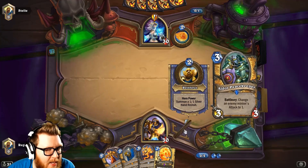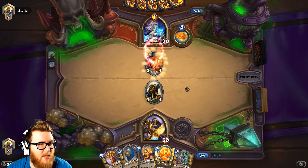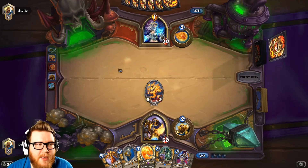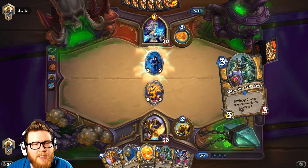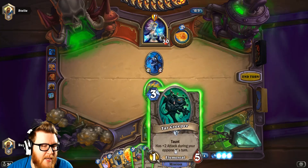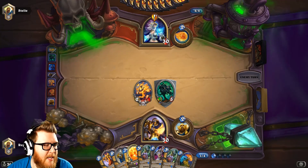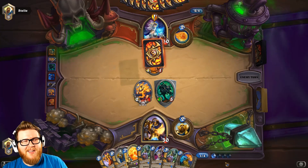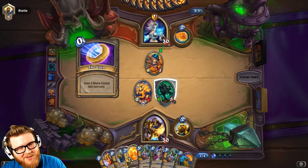We need to kill this guy. We don't want to sit around waiting for big threats to develop, because he may eventually just draw into the Exodia combo and kill me regardless of heal or taunt. There are a lot of ways for him to win the game, which means we need to win first and apply pressure. Unfortunately, we just haven't drawn those cards. We'll play Tar Creeper and just trade, but it's not a minion that's great at applying pressure.